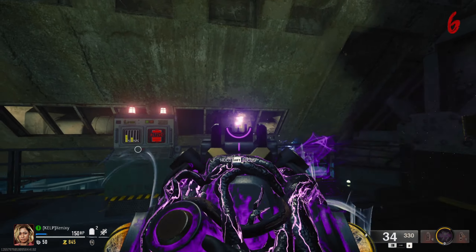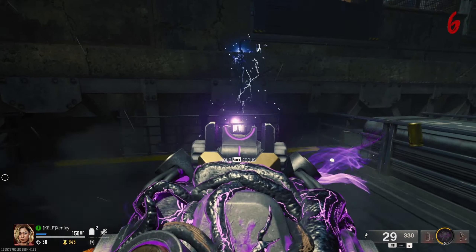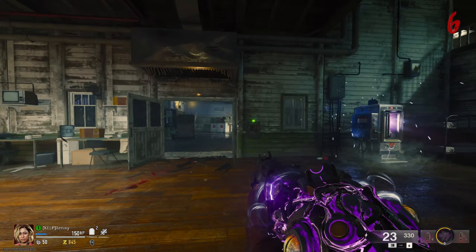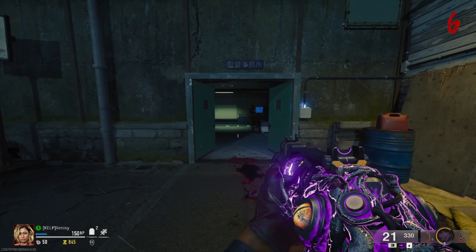Here is the location of all of them. You shoot the first one, it moves to the second one, then it moves to the third one, then it moves to by Juggernaut, and then you only have one left next to this door, and the door will open up.